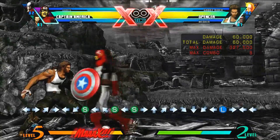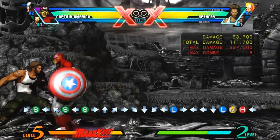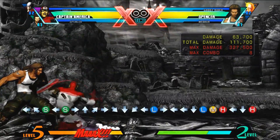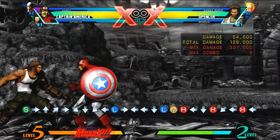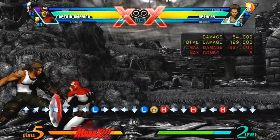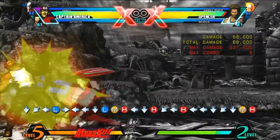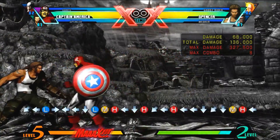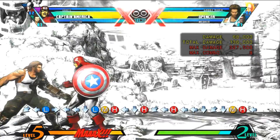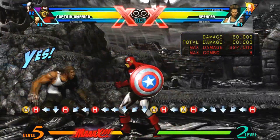So again, taking it from the top: crouching light, medium, hard. Then quarter circle forward hard. When you do that, wait for the two hits, and after the second hit when the character comes towards you, hit standing medium hard.